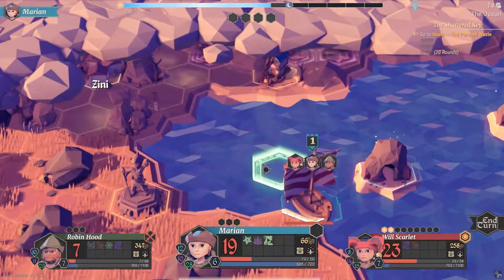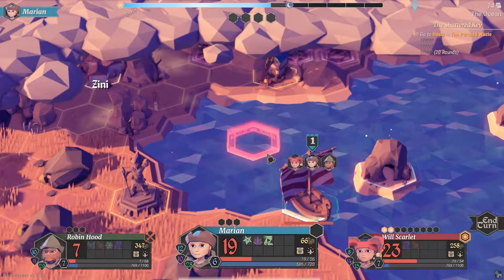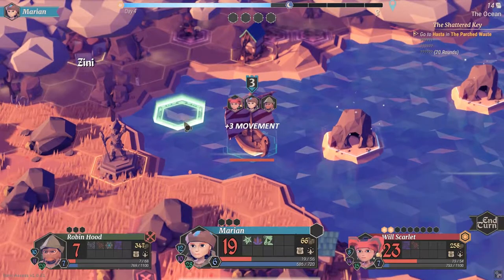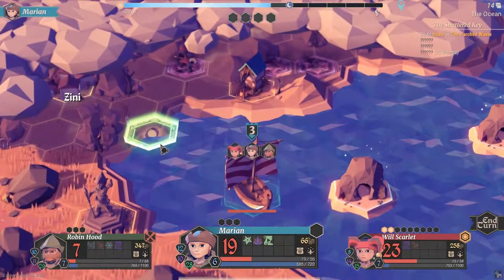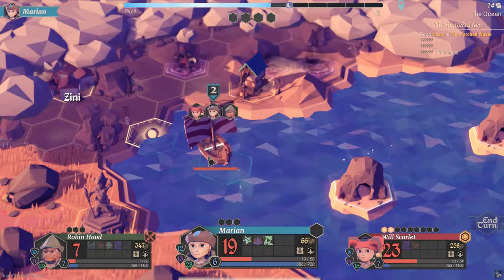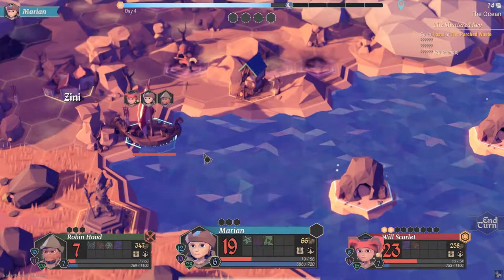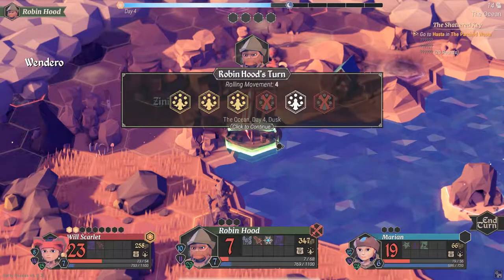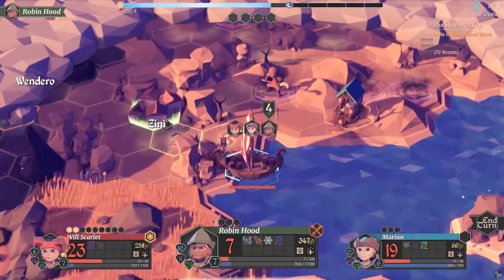Looks like there was some poison land here that went away. We're going to make a beeline for the coastline. We get a strong breeze, so that's going to help out, and it looks like we can get right up to the coast so that when it's Robin Hood's turn he can move right through — and that should be enough to get him into the town.